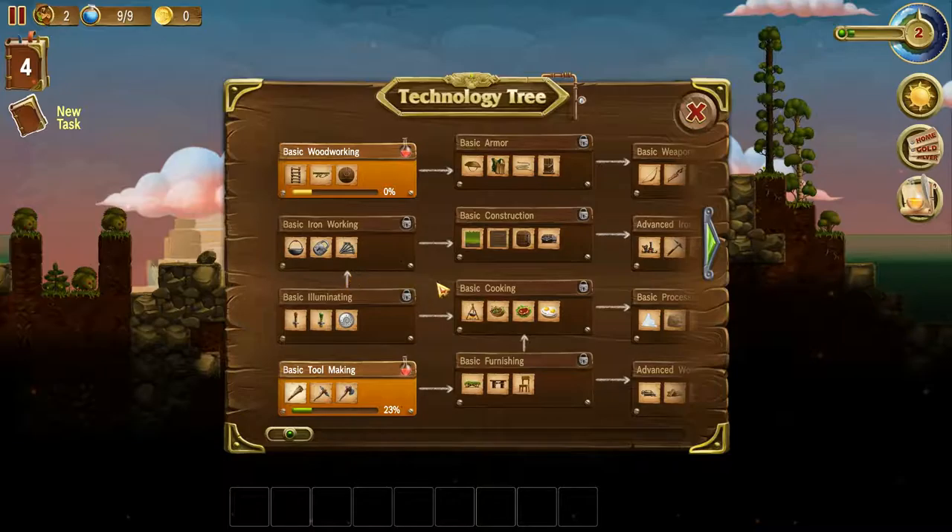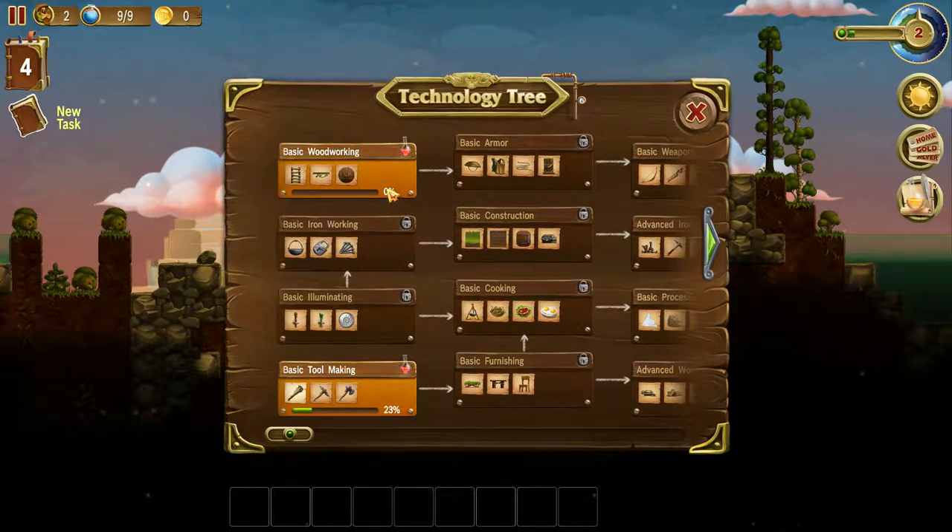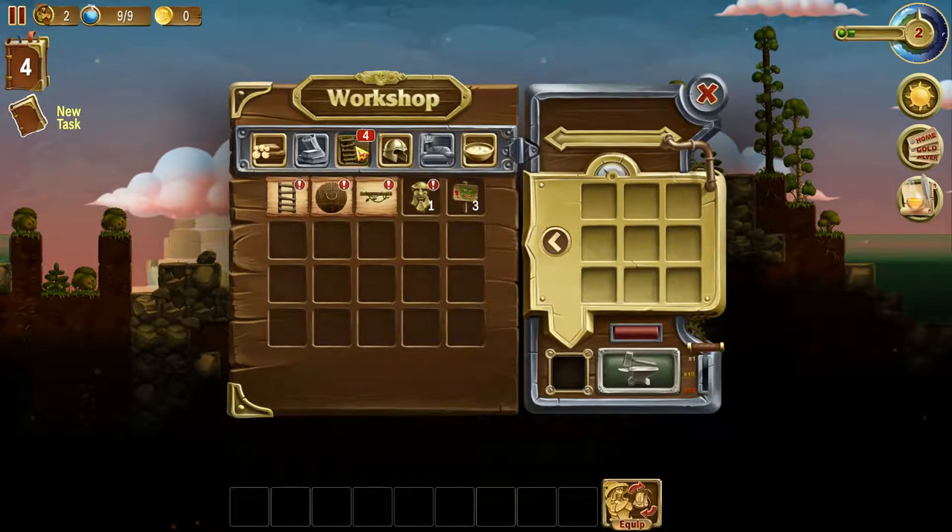One thing I haven't shown is the technology tree. You start on the left and follow the arrows working all the way to the right, starting with basic woodworking and basic tool making. To unlock the next tier you need the tiers before it that have arrows pointing to it. For example, to unlock basic weaponry you need both basic armor and advanced iron working unlocked. The way you fully research a branch is by crafting the items within it.